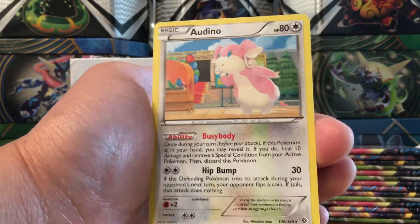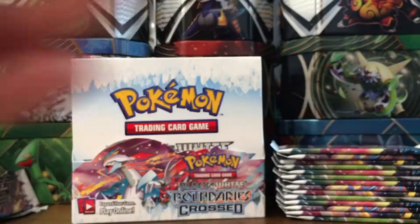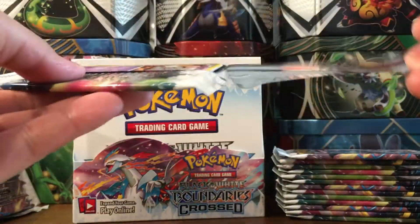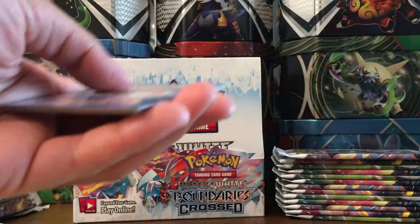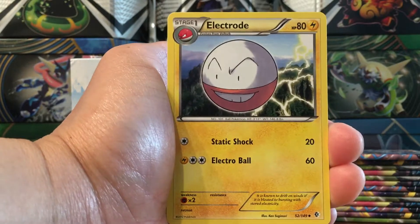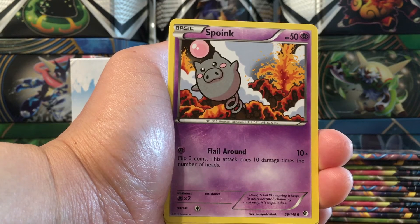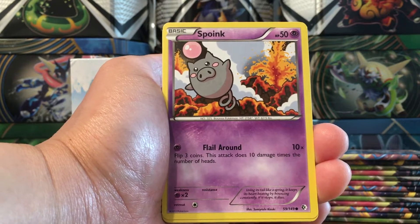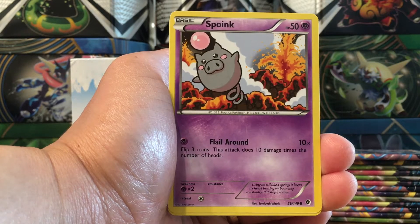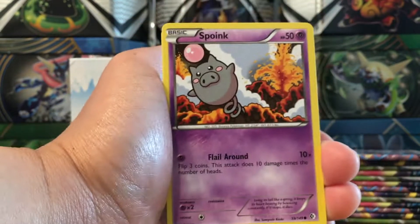Croagunk, Aspertia City Gym, Delcatty, Purrloin, Pikachu, Makuhita, Psyduck, Dunsparce - ooh, reverse red Charizard! Oh man, that's a nice card. I am just super happy right now. This box is nice.